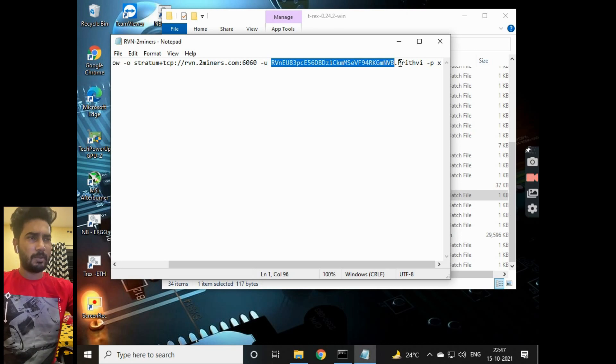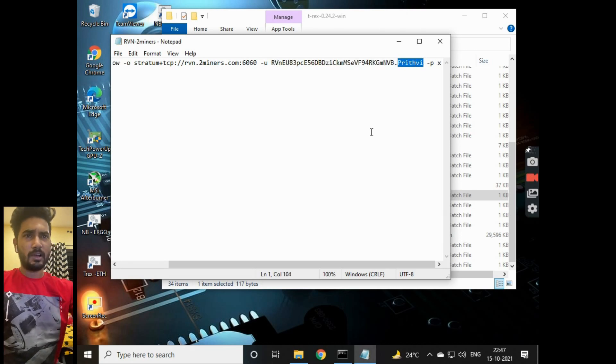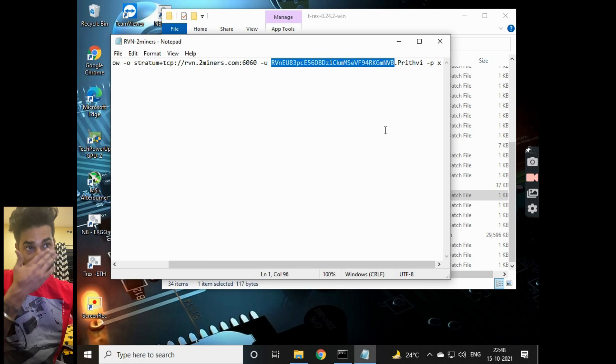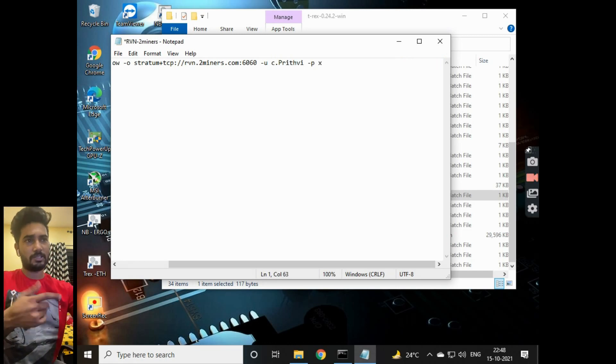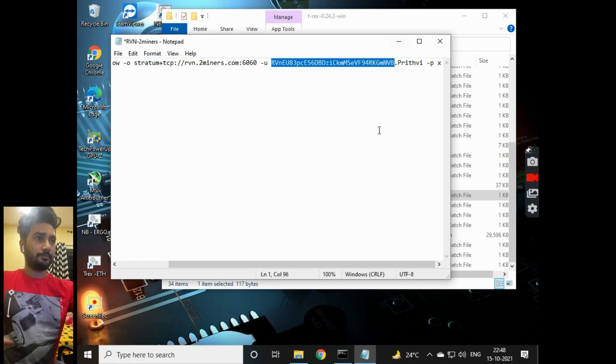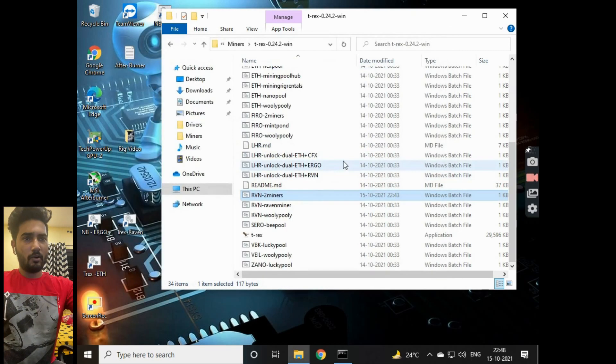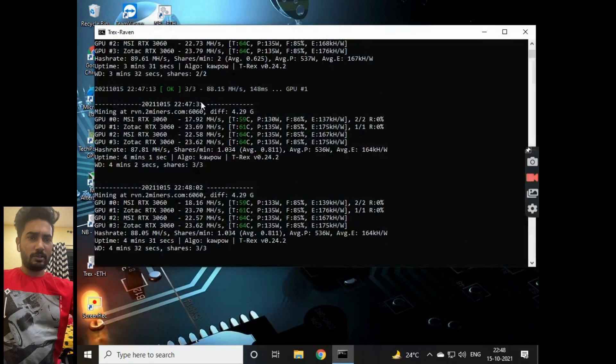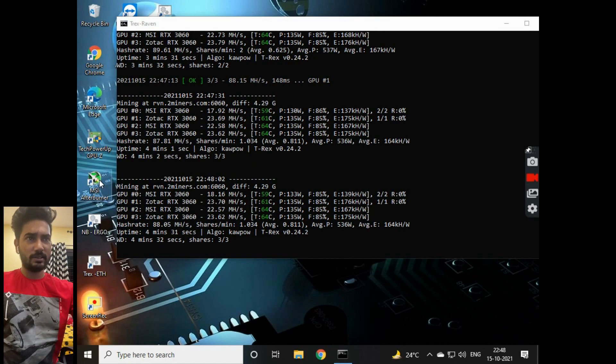Prutvi is the name of the friend I'm building the rig for, so I named the rig after him — this is the name that will show up in the pool. You copy your address from Binance, paste it in, then close the file and open the miner. Once the miner opens it should look something like this.